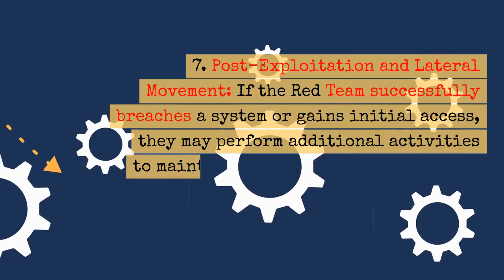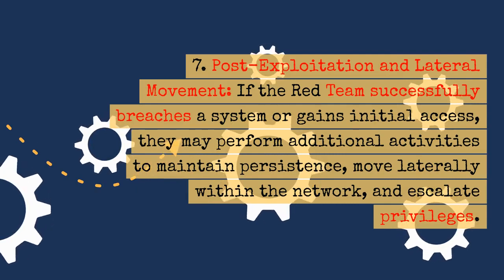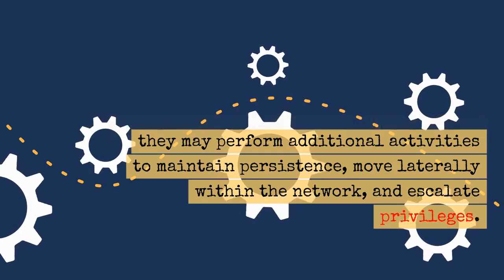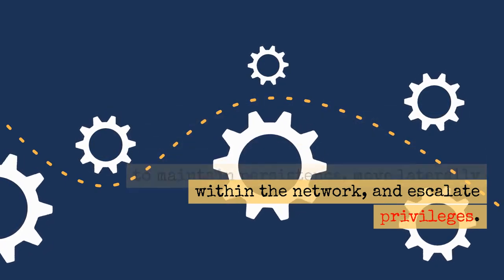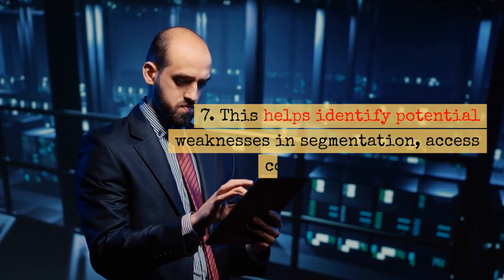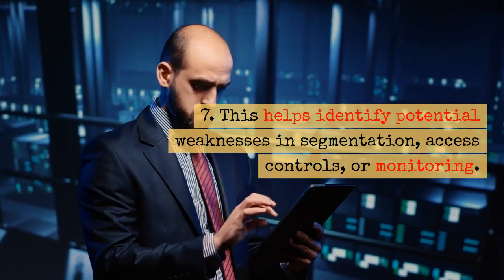Post-exploitation and Lateral Movement: If the Red Team successfully breaches a system or gains initial access, they may perform additional activities to maintain persistence, move laterally within the network, and escalate privileges. This helps identify potential weaknesses in segmentation, access controls, or monitoring.